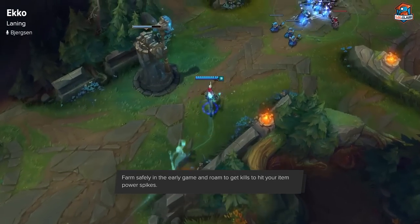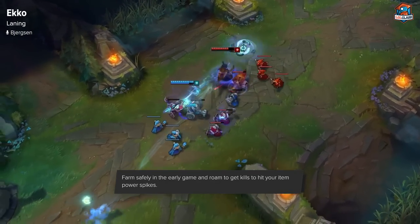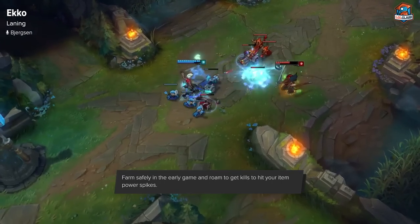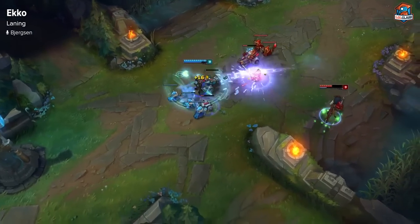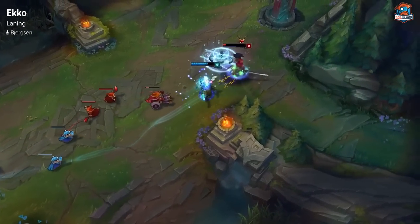Proc your passive and run out with the extra movement speed — that's really how you want to be trading throughout the lane. As you're looking for the all-in, you want to try to W from either over a wall, just out of vision, or in a brush somewhere like that and look for an all-in. Play very safe early game starting with Flask, just looking to get as much farm as you can and staying even in CS.